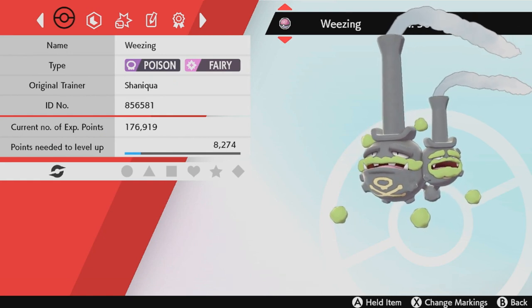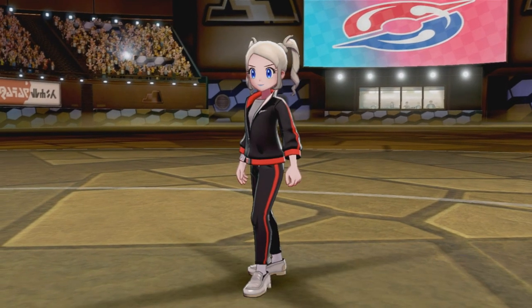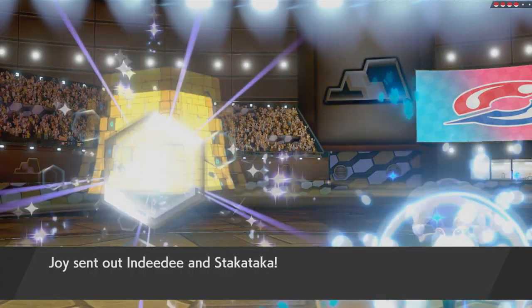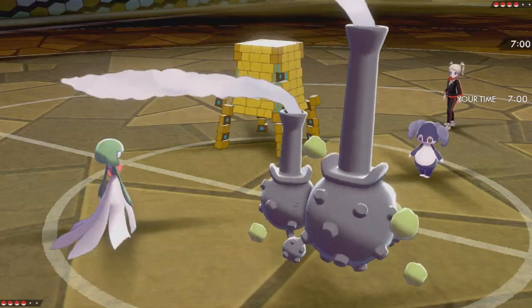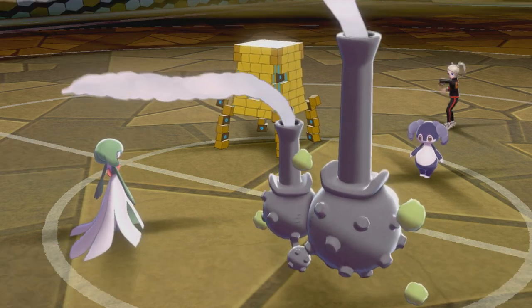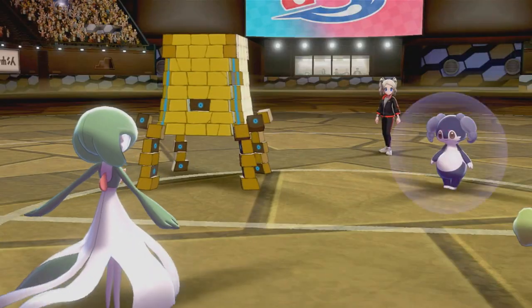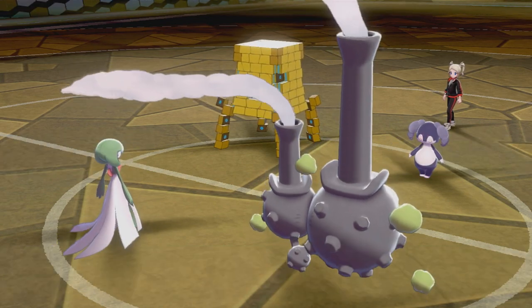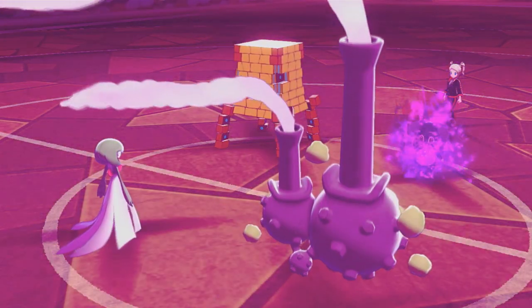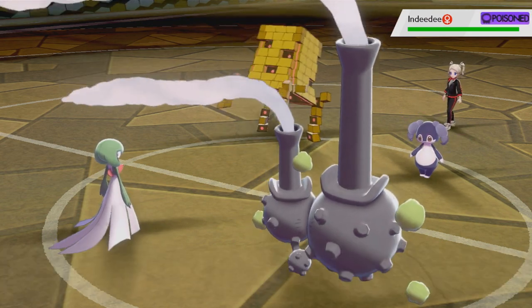Without further ado, let's get into the battle. We're up against Joy, who has the very original 420 Trainer card number. My opponent leads off with Landorus and Stonjourner, as I lead off with Gardevoir and Weezing — essential because Neutralizing Gas disables the Trace ability on top of all other abilities. My opponent goes for Follow Me as I go for Skill Swap directly into the Landorus to give it the Trace ability, which is only possible thanks to Neutralizing Gas.